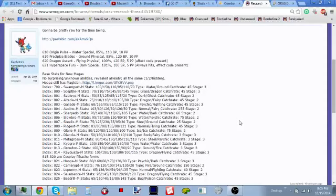Mega Rayquaza — the DBZ dragon: 105 HP, 180 Attack, 100 Defense, 180 Special Attack, 100 Special Defense, 115 Speed. This ties with Mega Mewtwo X and Y for the highest base stats. With Delta Stream you can't stop any weather and no super effective moves involving Flying type work. What is an Ice Beam? You're part Dragon — and if you're Electric/Flying, you can abuse Discharge too.